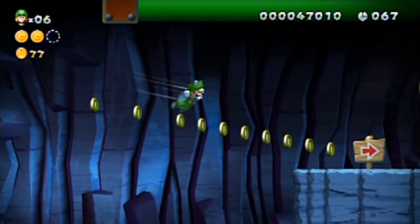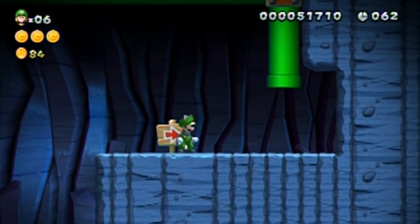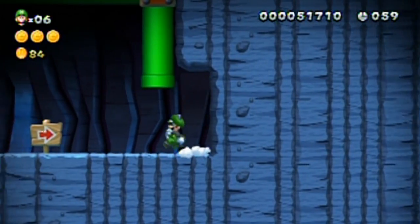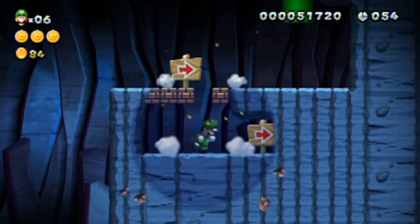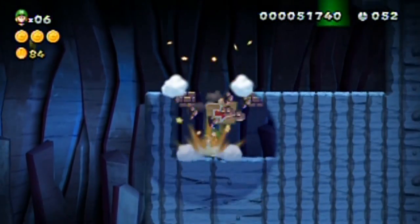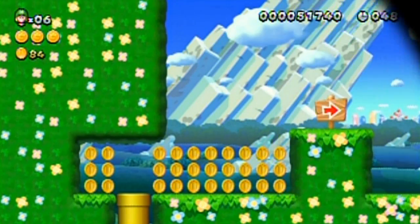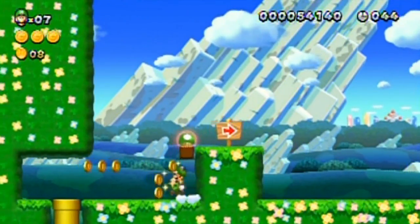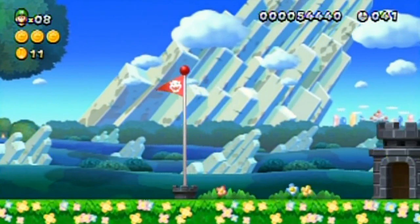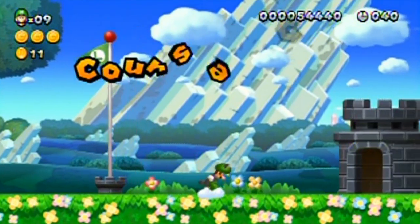Here's the last star coin. If they didn't want you to save the power-up that way, they wouldn't let you do it. Anyway — ground pound here: jump in the air and press down. You'll find a secret, and it leads over to the secret exit in a totally different area. Secret exits are marked by red flag poles and red flags.